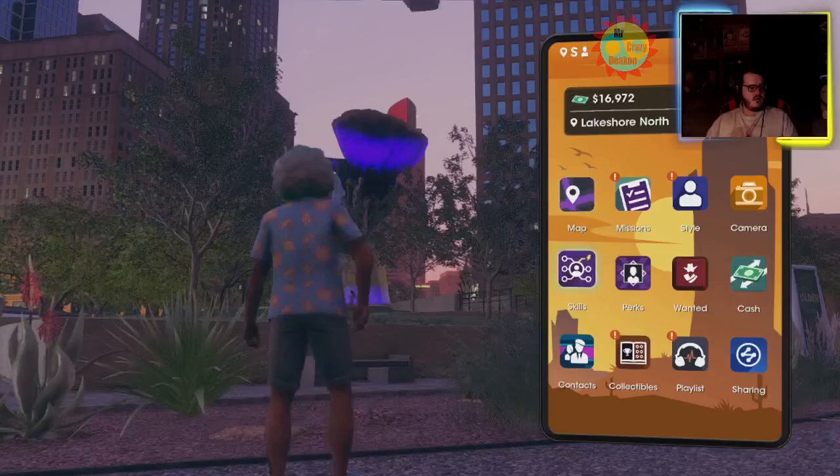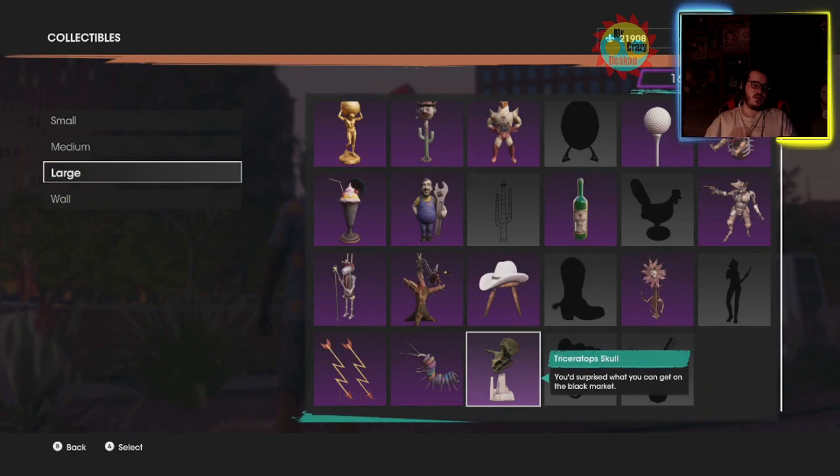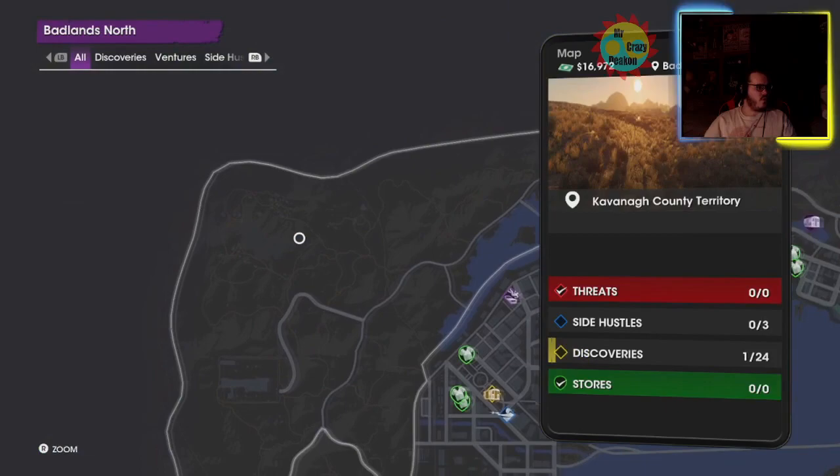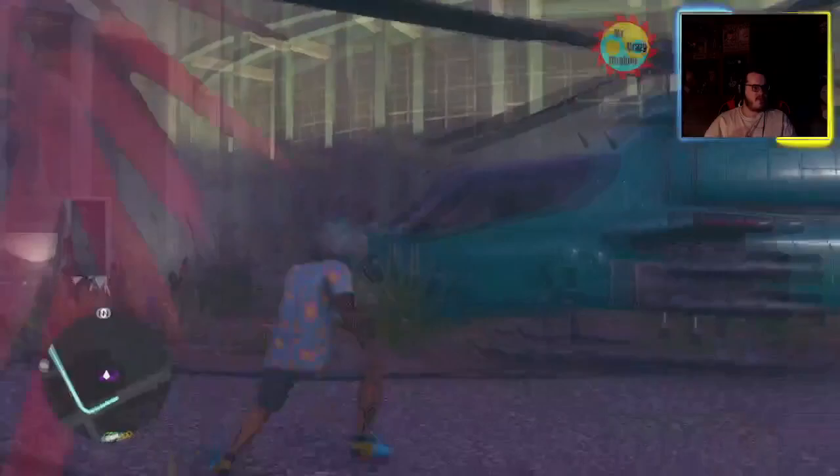The Triceratops Skull is right there. Up next is the second-to-final large collectible: the Western Chuck Wagon. I actually know where this is because a wall collectible is in the same area. The Western Chuck Wagon is up here in the corner — you have to come up here for a wall collectible, I think it's the bearskin rug if I remember correctly.